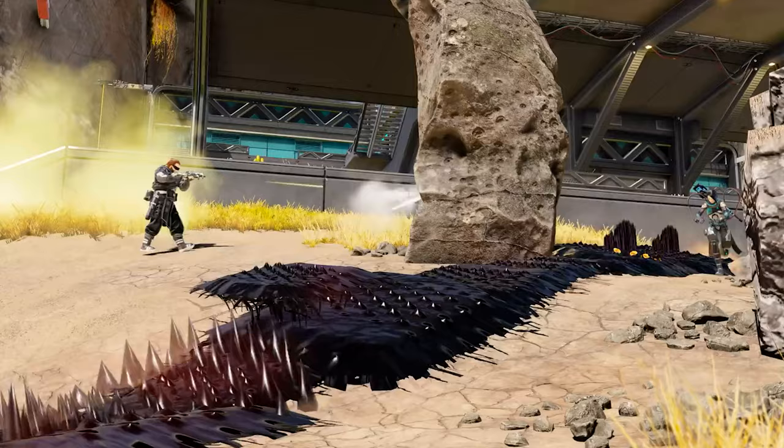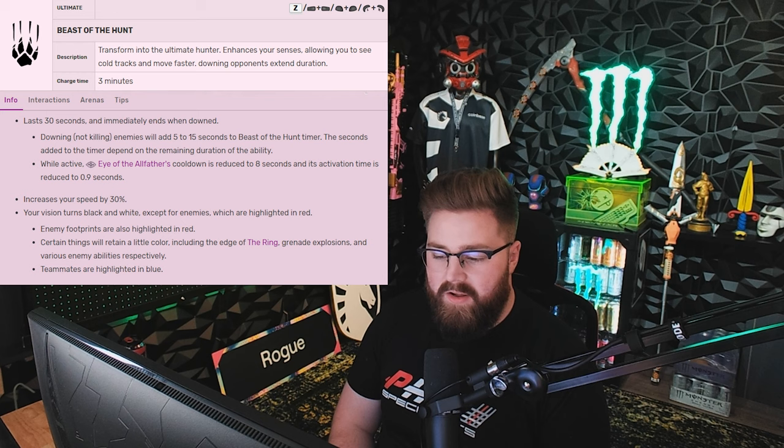The only time a scan isn't going to work is when you're versing a Catalyst. Catalyst can put up a big black wall and your scan can't penetrate it — if it does, that's a bug and you got lucky. Now for the passive, that's the Tracker ability with footprints appearing. And the ultimate ability is Beast of the Hunt.